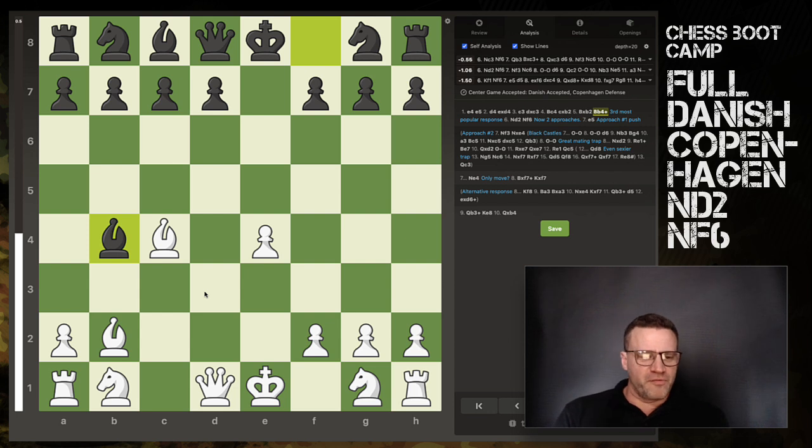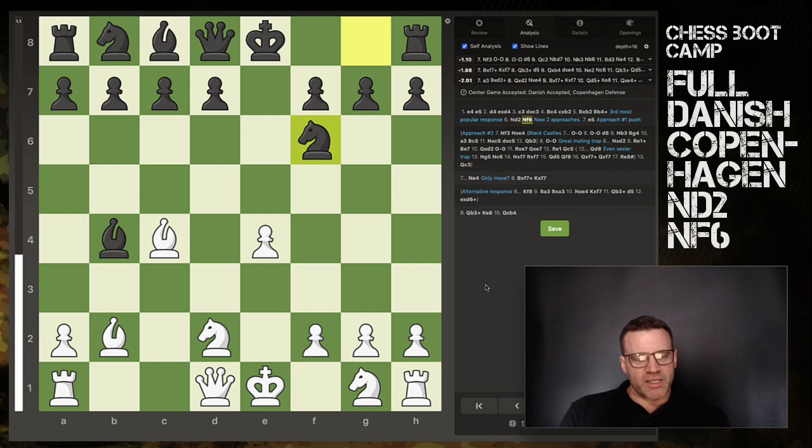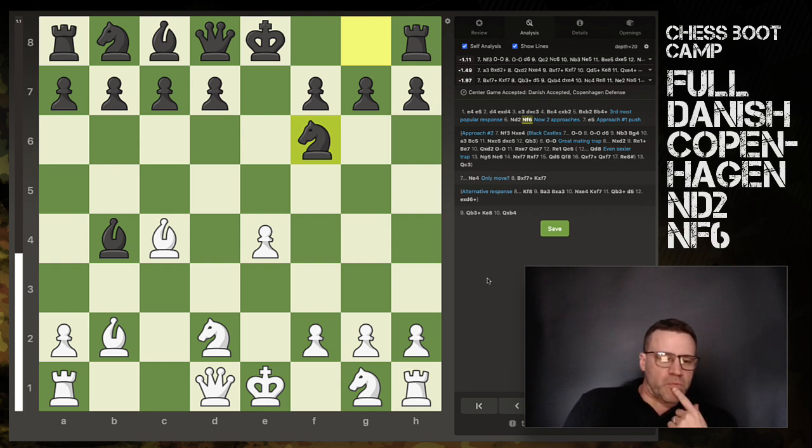But there are some very very sexy lines — I'm talking pure filth, stomach-churning — with the next move Knight to d2, and this is what we're going to focus on. We'll look at Knight to f6 coming up. So if you get the Copenhagen with Bishop b4 check, you block with Knight to d2. This is flexible and it seems as though we're offering up a pawn — and we are.